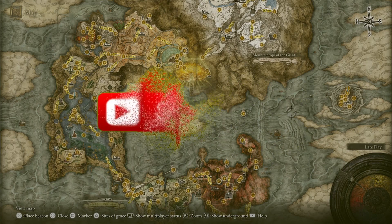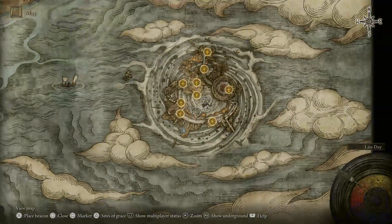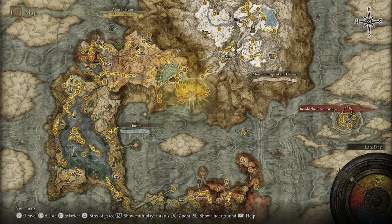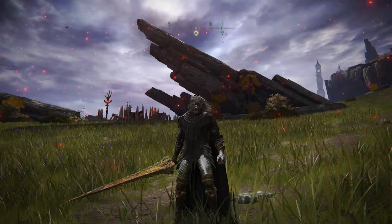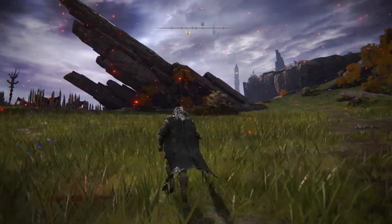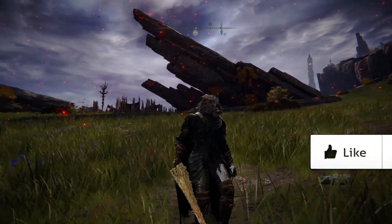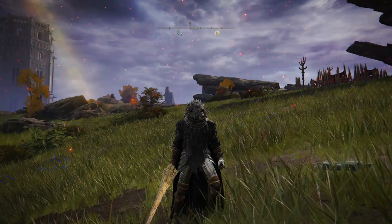You want to make sure to go over here in this area. This is going to be a secret boss fight and he's called the Dragon Lord. You want to make sure to defeat the Dragon Lord boss over there in that region. If you have any questions about how to locate him, let me know in the comment section down below.